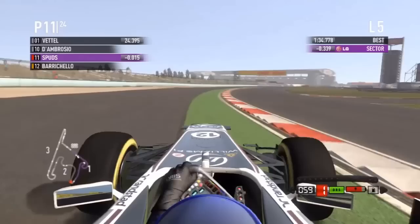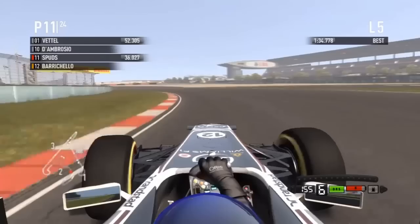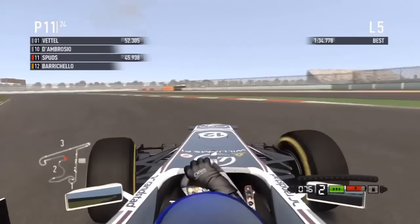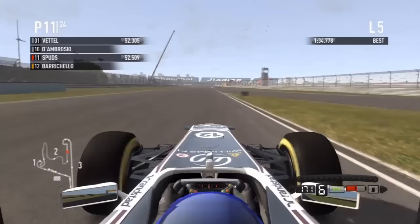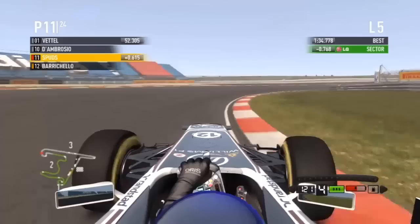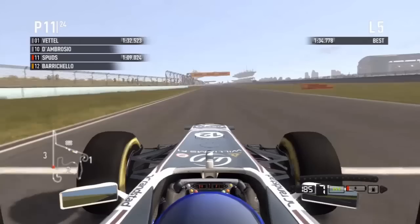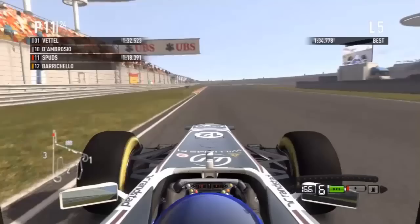I am the fastest in Sector 1 so far — a thousandth of a second up on Vettel's time. But these corners and the back straight are where I lose a lot of time. I've messed around with a few setups and can't quite find one that gets me any better. I'm 6 tenths down. I'm not taking a bad line, but I lose a lot of time on some of these corners, and the car doesn't seem to have the straight line speed I need because of the setup.